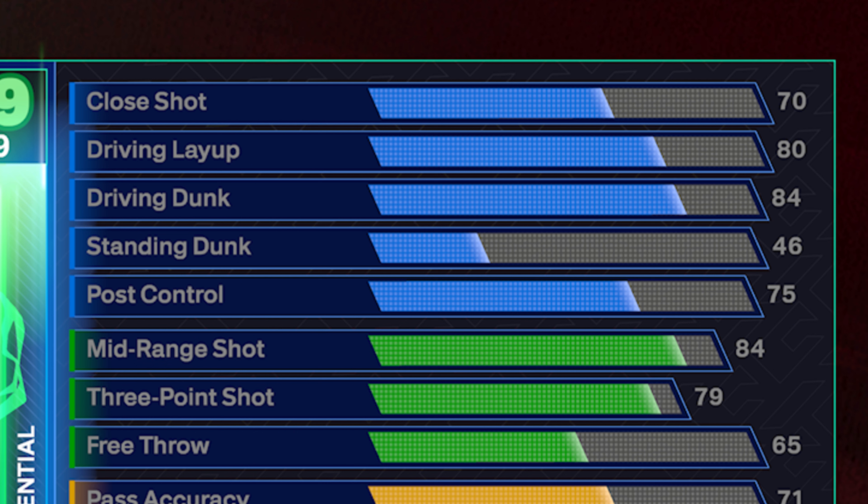The 70 close shot is going to help us get silver float game and bronze hook specialist, which helps you make standing layups near the basket. With the 80 driving layup, we are going to get silver physical finisher — finishing over smaller defenders and plowing through people. 80 layup is really crazy this year, especially if you put on real player percentage. This is also going to get us gold aerial wizards for throwing down lobs just like LeBron in real life, and bronze layup mix master.